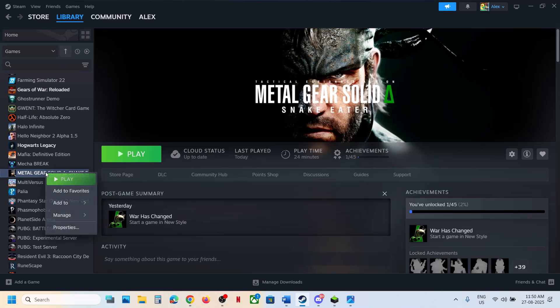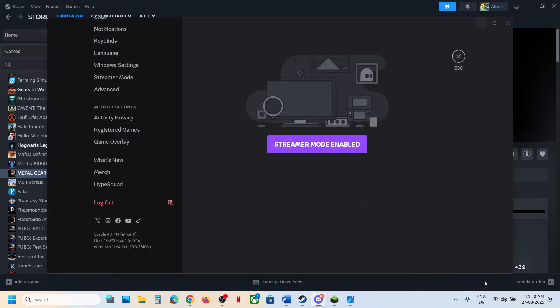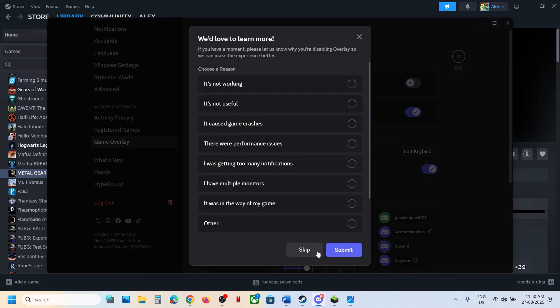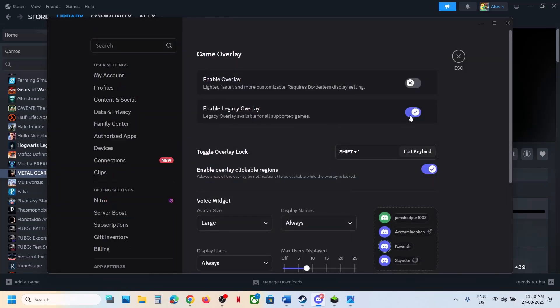The next step is to turn off Steam overlay. Right-click on the game, select Properties, and if 'Enable the Steam overlay while in-game' is on, turn it off. If you have Discord running, open Discord, go to Settings, find Game Overlay, and turn off the overlay. Select whatever option you want and click Submit to turn off all overlays.